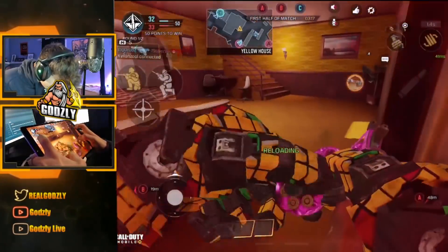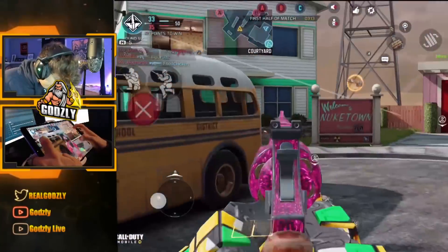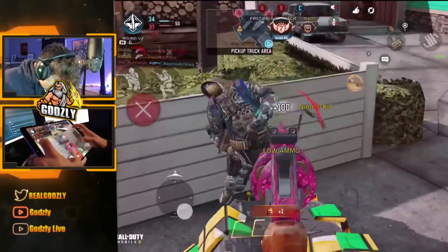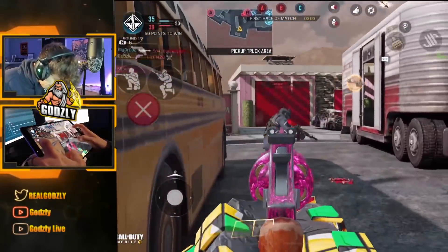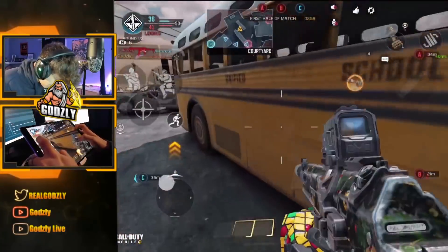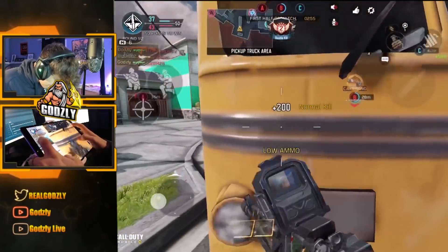If you're not comfortable with your game sense and knowledge of rotations and pushes, I'd only recommend pre-firing when you know someone is there. I see this all the time in ranked — people know there's a guy in front of them through a doorway, but for some reason they walk in and then start shooting. I don't understand why they don't just start shooting before they even enter, get the first shot, and win the gunfight.